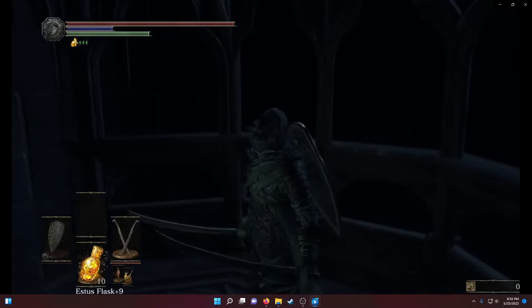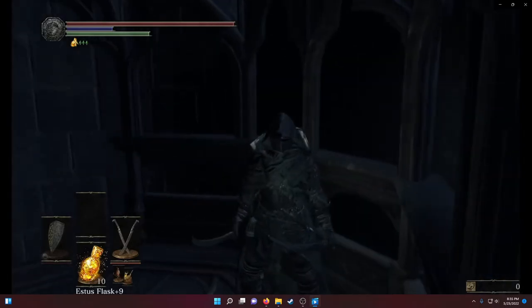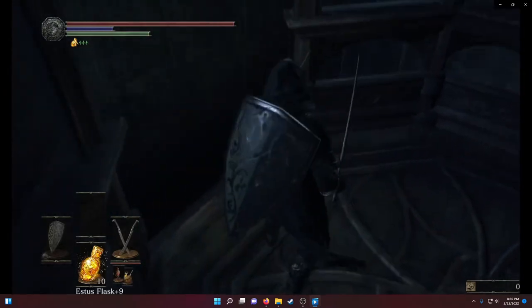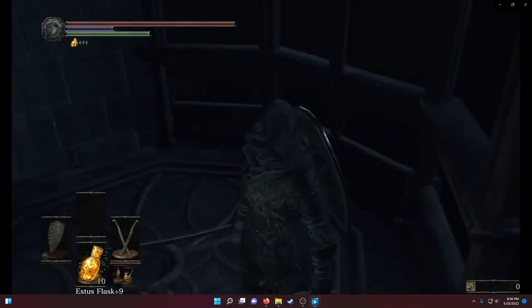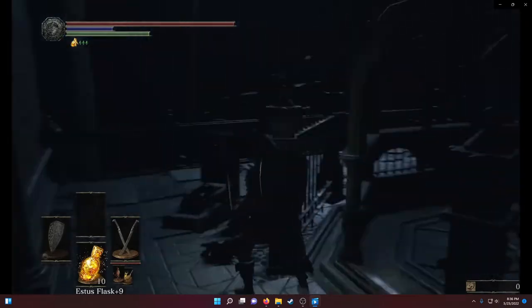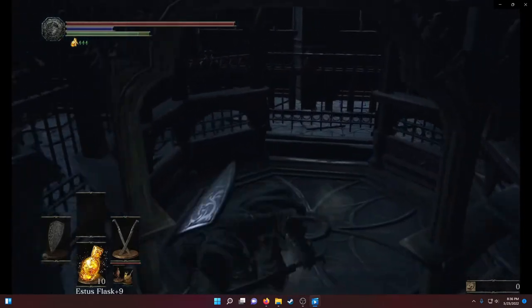A clever thing to do, just in case you die to the boss, is to send the elevator back down so that you'll respawn at that bonfire and can just go back up again. The way to do that is to press the button and roll out real quick.